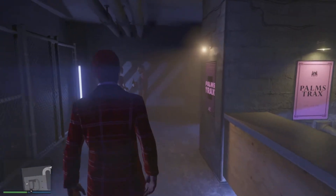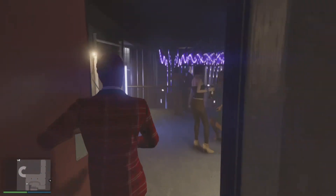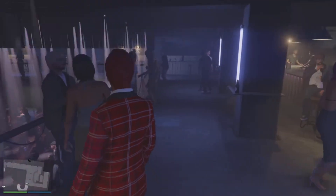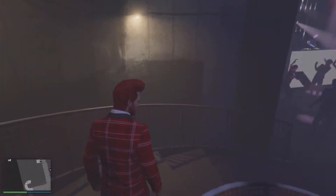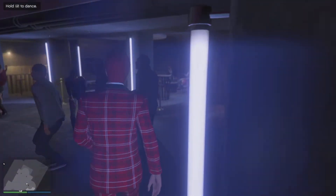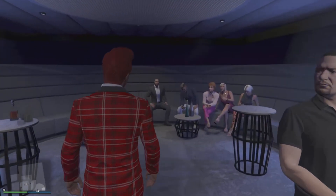Obviously if you don't have a penthouse, you have to pay a $150 fee. If you do have a penthouse, you can just walk through no problem. As you can see here, this is open to the public — you cannot own the nightclub. So you go down these steps here and at the end there's a security guard. Go close to that and you'll have a cutscene, but I've already done this before so you won't see the cutscene.